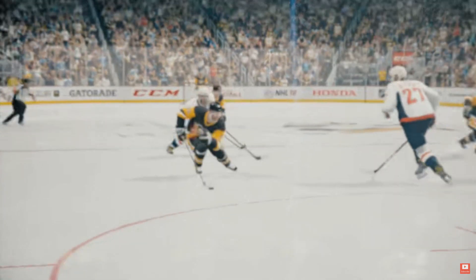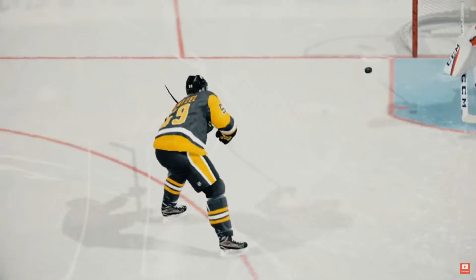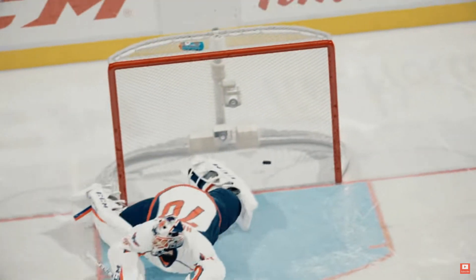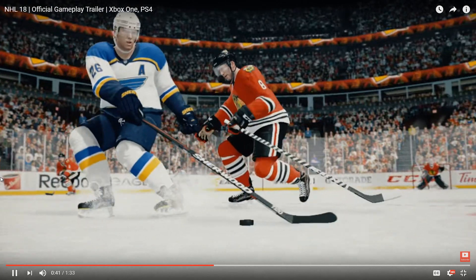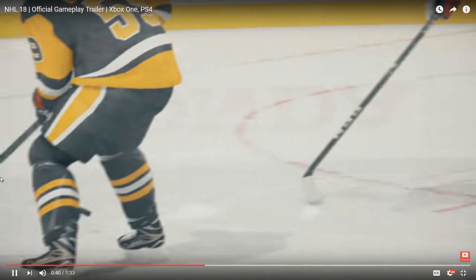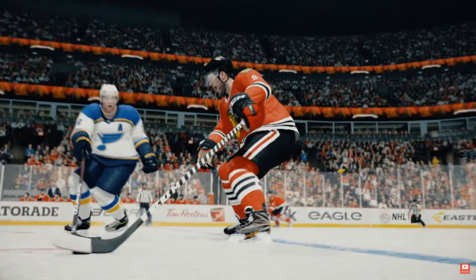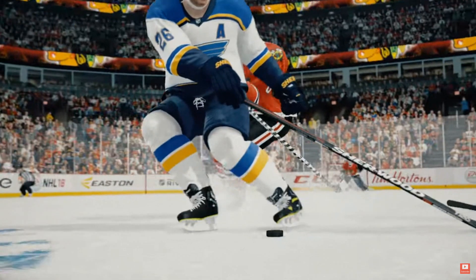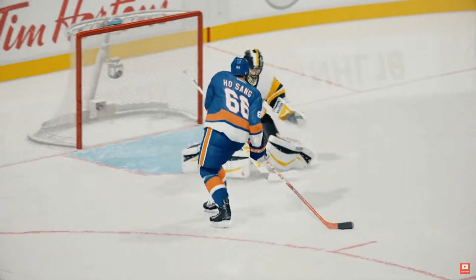Here we go — Carl Gunnarsson, you're gonna get crossed over aren't you? Between the legs pass — I did see that you could shoot between the legs, but I didn't notice you could do a between-the-legs pass. That is sick. Again, as long as the new defensive skill stick works properly and you have a way to counteract that, I'm fine with all of these fancy dekes. Looks good — you have Ho-Sang.